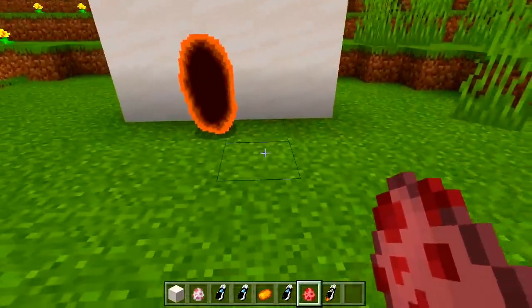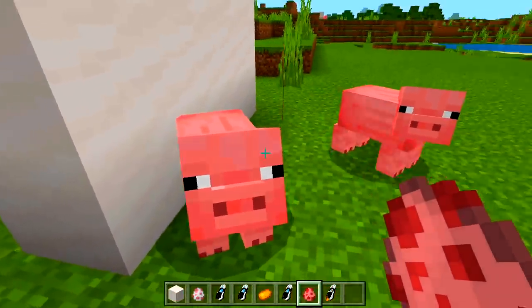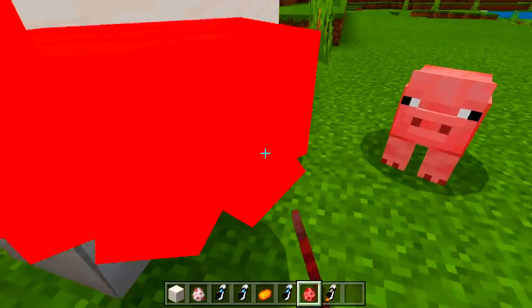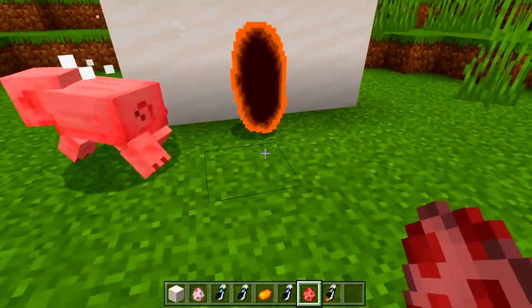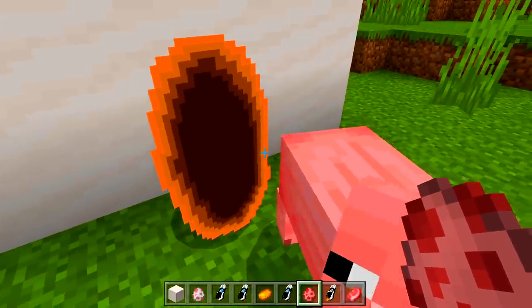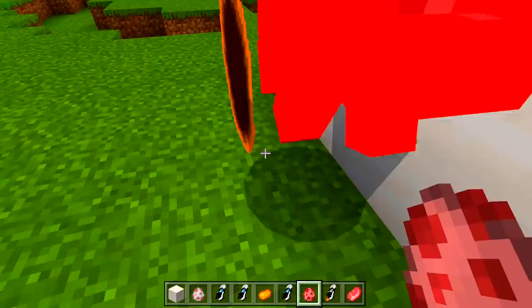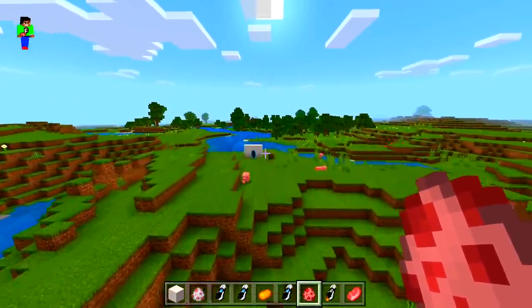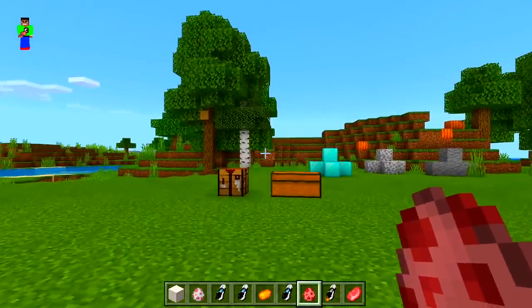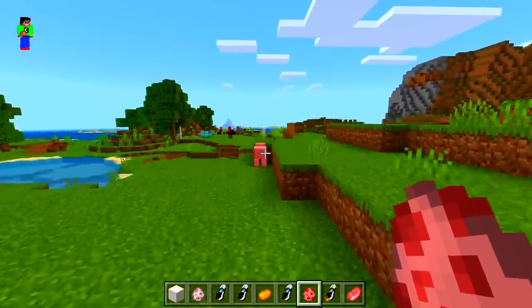Wait — it does actually work! The pig teleported through. I thought it wasn't going to work for a second. It seems like it needs to go through from the right angle — come on, get in the portal. There we go — it did come out the other side. That is cool! Of course we can go through ourselves perfectly fine.